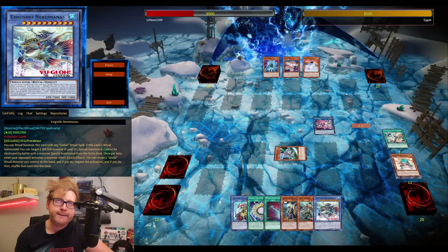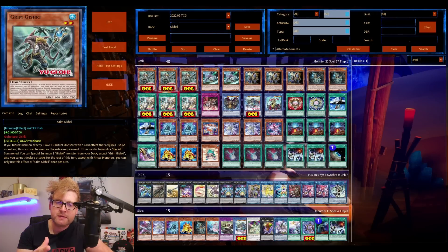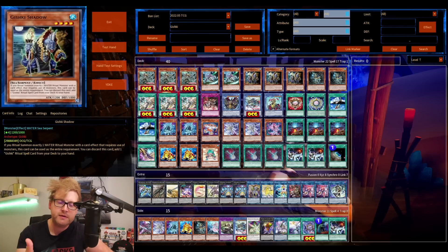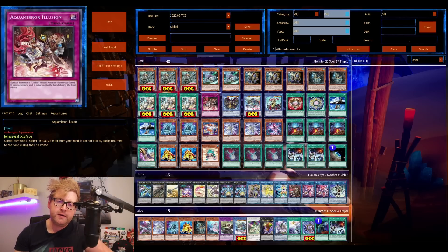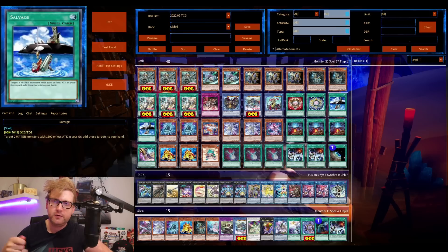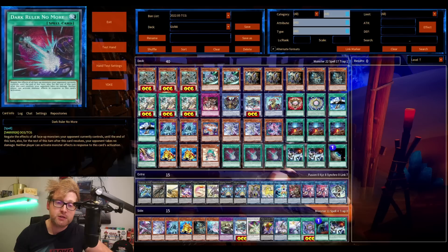Long story short, the old school Gishki cards are not once per turn. So it's probably not with this support specifically, but it's going to be a matter of time that these cards get abused — especially since Gus Kraken was limited for a reason. Stuff like Mind Augus could be main-decked as well — the Pot of Avarice one. There are more strategies. But I like the build; I like the Sprites giving you more options, more link plays, more Xyz plays, and of course Toad is just the cherry on top.